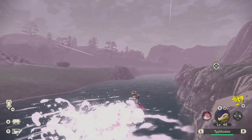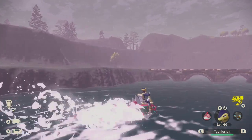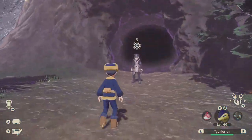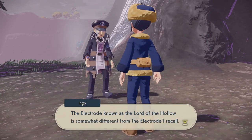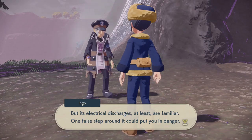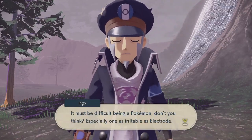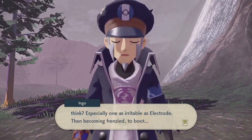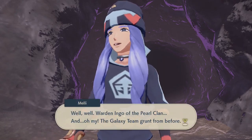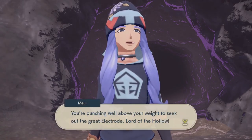It's foggy — maybe we can see some Fairy types. Ingo explains that the Electrode known as the lord of the hollow is somewhat different from the Electrode he recalls, but its electrical discharges are familiar. One false step around it could be dangerous — if going to face it, consider catching Pokémon that can withstand electricity. It must be difficult being a Pokémon, especially one as irritable as Electrode. Then becoming frenzied on top of that — a tough old life.